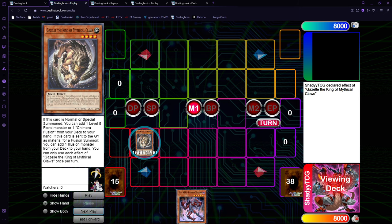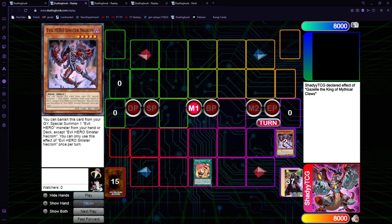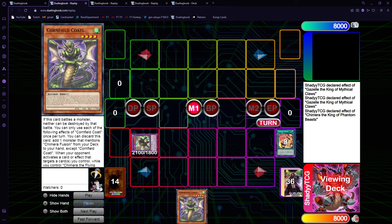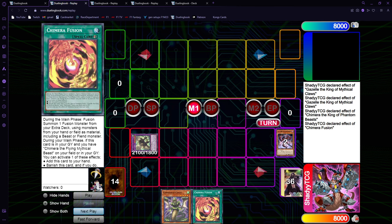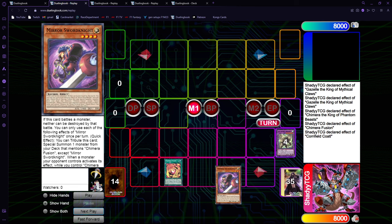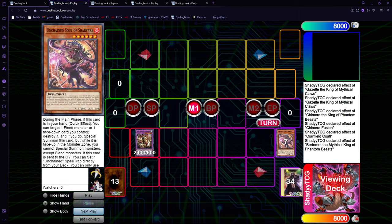First off, we just normal summon Gazelle and get the Chimera Fusion. Then we activate the Chimera Fusion, use the Necrom and the Gazelle to go into the King of Phantom Beasts. Now you go Gazelle Chainlink 1, Chimera Chainlink 2 to chain block. We get Kotal to our hand, then we get Chimera Fusion back to our hand. Then we go Kotal, Surge, the Mirror Sword Knight, so we can have all of them in the grave. You go for Chimera Fusion here and go into Burfomet.